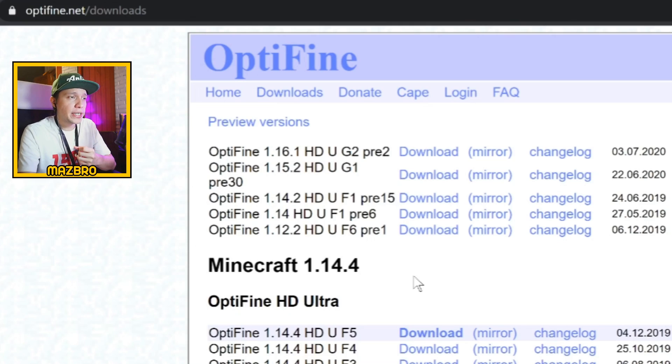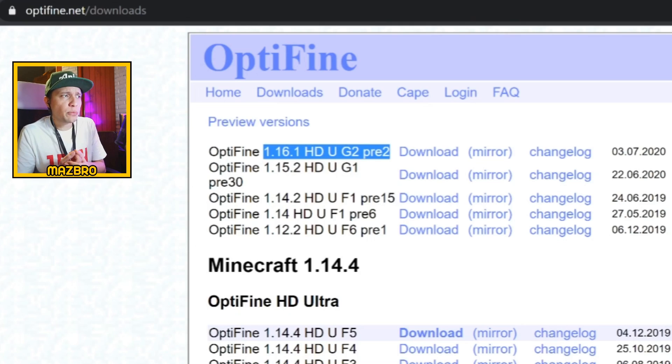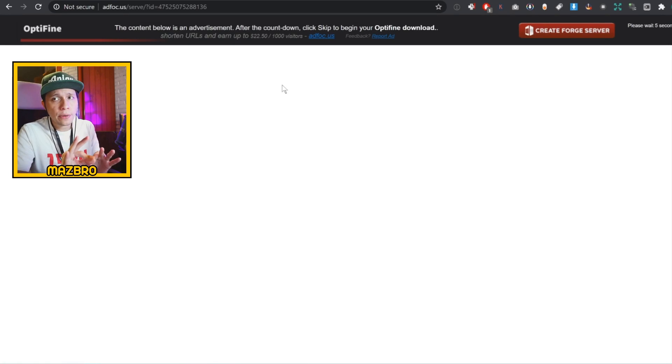Otherwise you're going to have to wait maybe another six months before you get a stable version, so these pre-releases are absolutely fine. What we're going to do here is step one: download OptiFine 1.16 pre-version 2. By the time you see this, this may have changed — maybe there's OptiFine 1.16.1 preview version 25 or something. The same method always applies. First things first, you click on download. Don't get fooled by the screen. Don't click anything else.